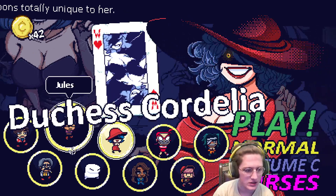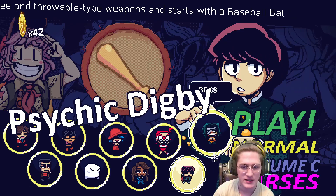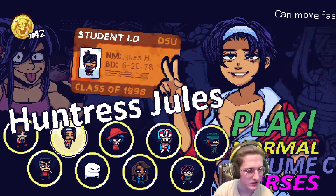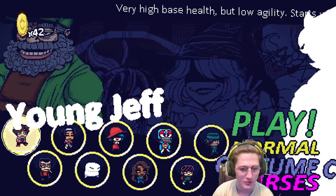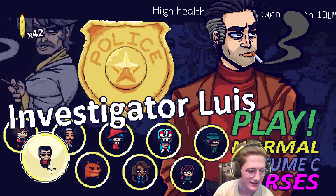I didn't realize that all the costumes have names. Graduated Cordelia, Duchess Cordelia. Lewis Investigator Lewis. Goddess Lydia — I didn't even realize. Digby Funkin Digby from Friday Night Funkin, Psychic Digby. Boss, Prison Boss, Legendary Boss Fuji, Senator Fuji, Champion Fuji. Jewels, Ballistic Jewels, Huntress Jewels. Young Jeff, Jeff Gnome Jeff. Mamba, Monster Mamba, Mum Bear. Wow, okay — I didn't notice that.